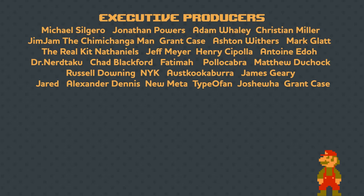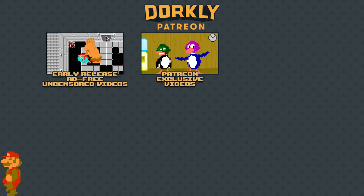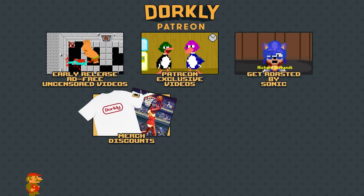Now there's going to be some text popping up about the Dorkly Patreon. It's going to give you early release, ad-free, uncensored videos. Patreon exclusive videos. Next, you're going to want to get roasted by Sonic. Grab those merch discounts. It's going to give you Discord access and a bunch more. Now just keep watching Dorkly Bits for the rest of the day and you're all set.